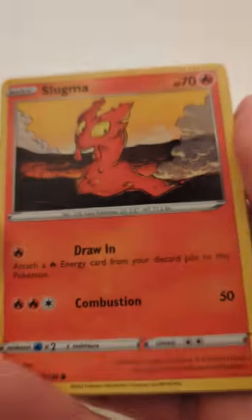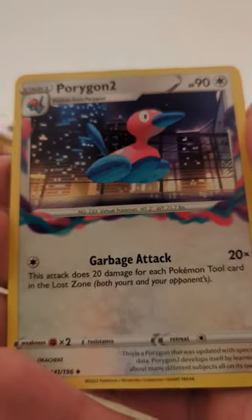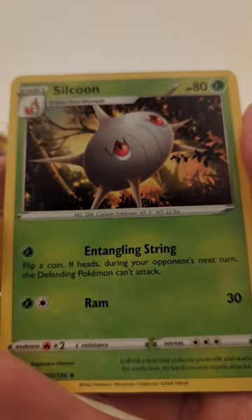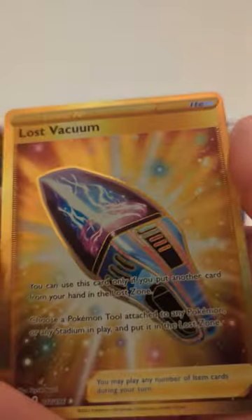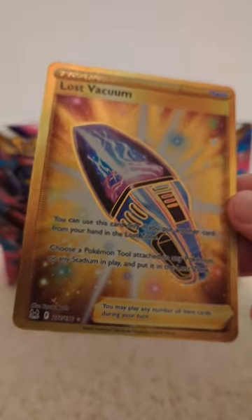Gliger, Gumi, Slugma, Oregon 2, Lost City. Oh, right off the bat — a Gold Drainer! Secret Rare card, oh.